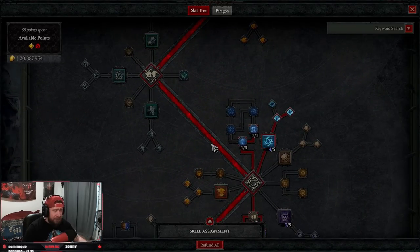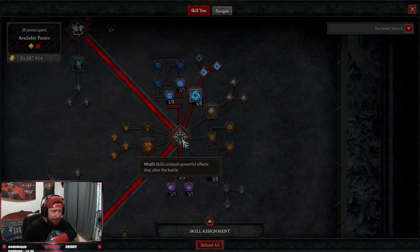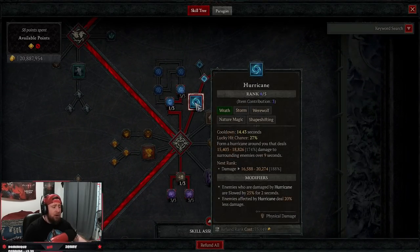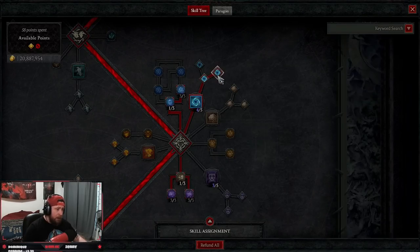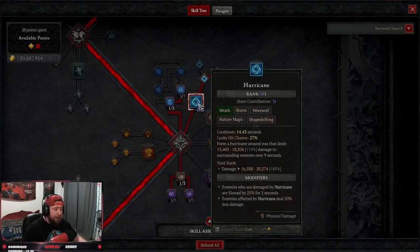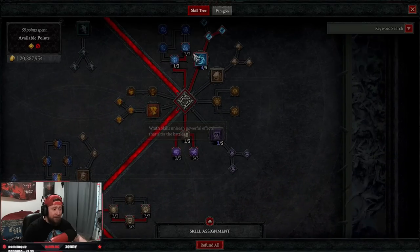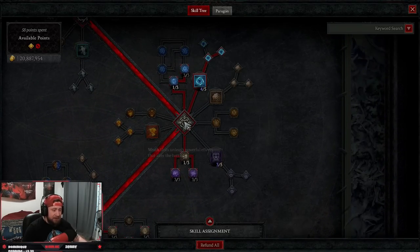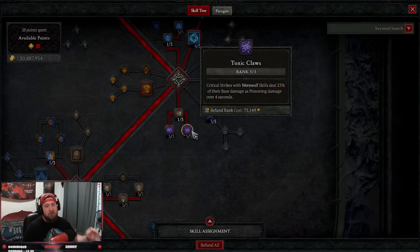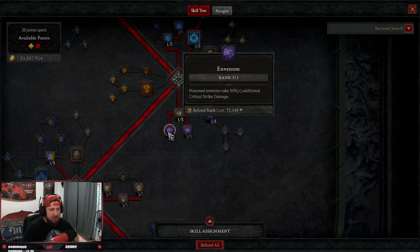We're not taking anything in our companion slots. Down to our wrath skills, we're taking one point to elemental exposure, three points into endless tempest because our hurricane is going to last for a much longer time. We have hurricane, down into savage hurricane for some damage reduction as well as slowing down enemies — really really strong. Now that hurricane got buffed it actually does some decent damage. Next we're taking neurotoxin and three points into invenom for crit strike damage. Everything should be poisoned so this is going to trigger all the time. Then we have toxic claws, which on a crit strike — which is going to happen all the time — we get 23% of our base damage as poison damage, which is going to help trigger invenom.